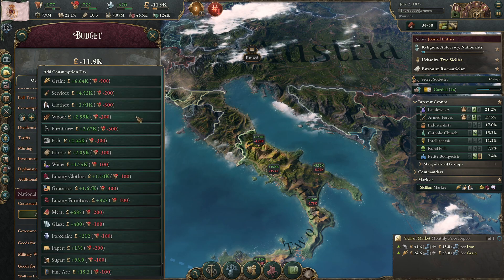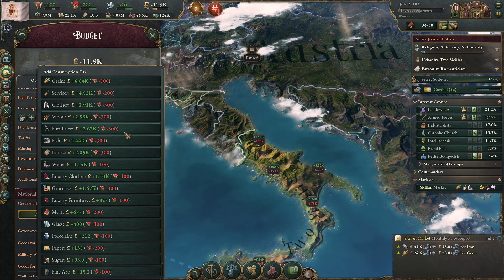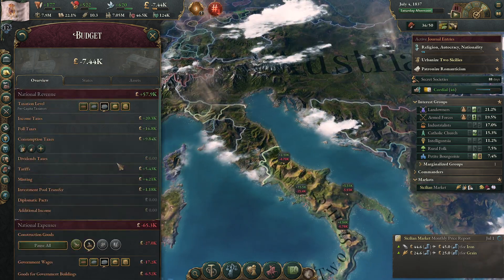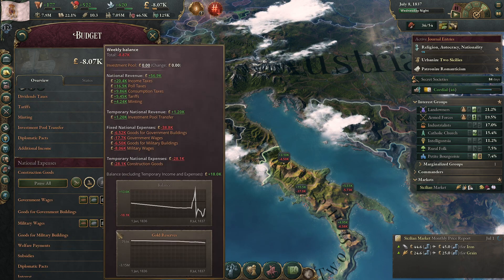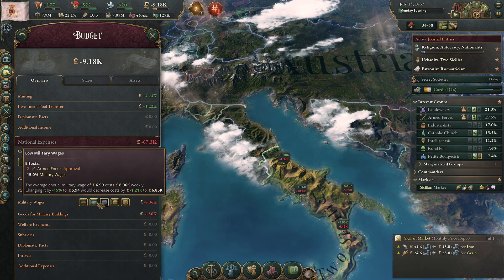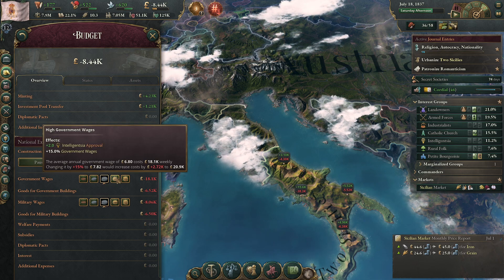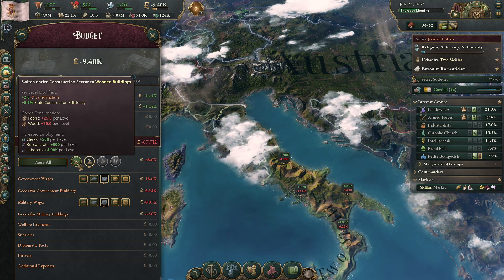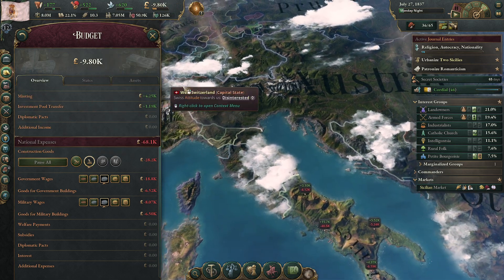What about more consumption taxes? Consumption of luxury clothes — he's still under 22 points here. 200 for services — there we go, give me a little bit more money in our coffers. I'm not going to increase taxes though, I really don't think that's where I want to be. The military will get mad at us if we stop paying them, which makes sense. And I guess we could go back down to wooden buildings, but I also don't want to do that.